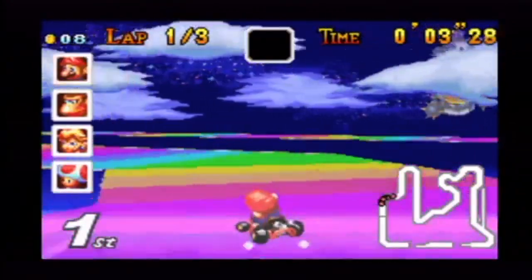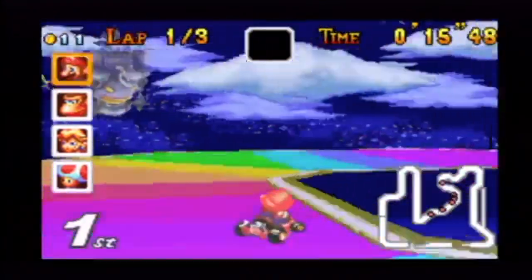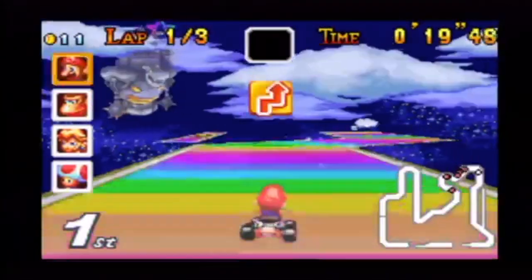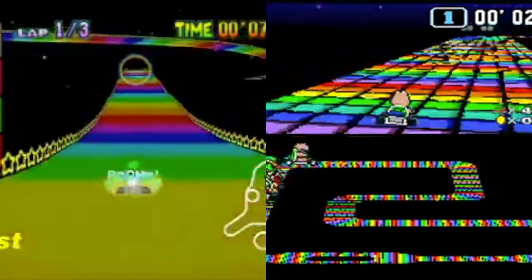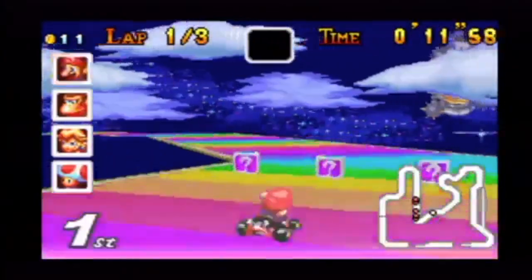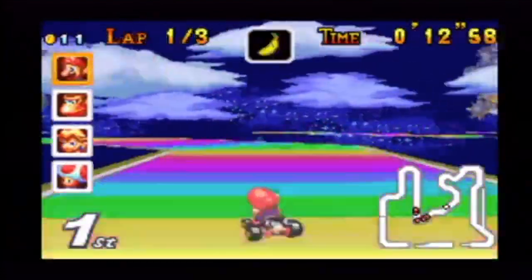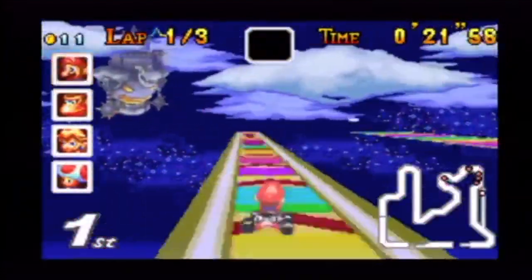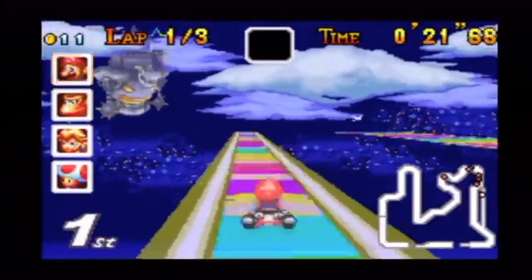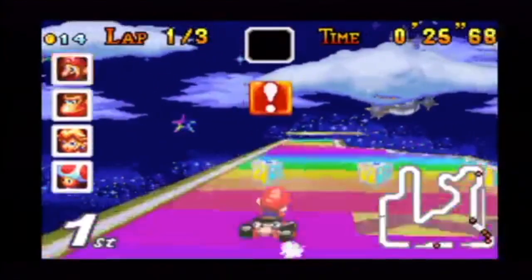Coming in at number 6 we have Mario Kart Super Circuit's Rainbow Road. We're giving this course the number 6 spot not because it's bad, but because it doesn't do anything special throughout the track. This Rainbow Road sort of combines the previous two on the list to form a better version. The track has some sharp turns like SNES Rainbow Road and combines that with the length of N64 Rainbow Road. Also adding the fact that there is a neat shortcut, a few fun jumps and a stunning background makes this Rainbow Road pretty average.